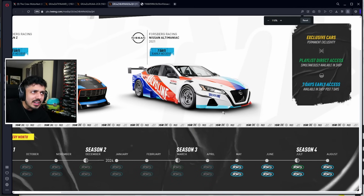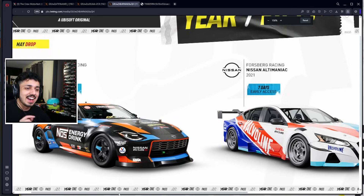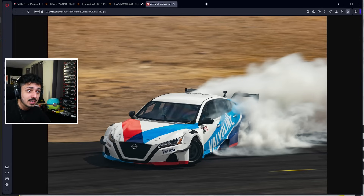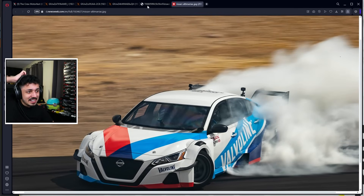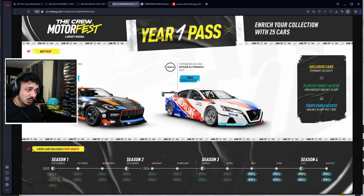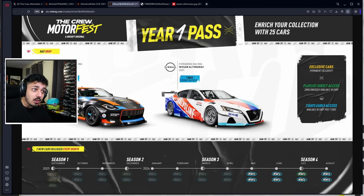We do appear to be getting the Nissan Ultima in a touring/Forsberg spec — it's got slick tires on it. Looking at it, Forsberg very much drifts the Nissan Ultima, so it might actually be a drift car. One thing though: these Forsberg cars are not going to be customizable — no liveries, no parts customization, only a few vanity items. These cars will have seven days early access if you own the Year One Pass.